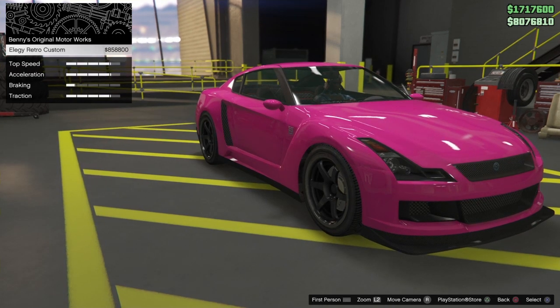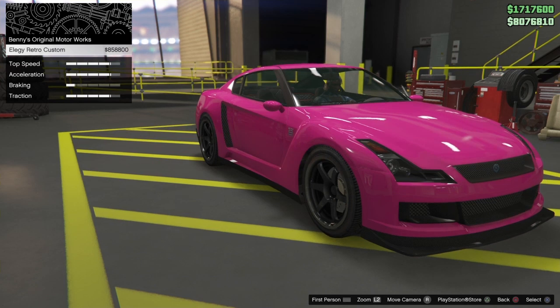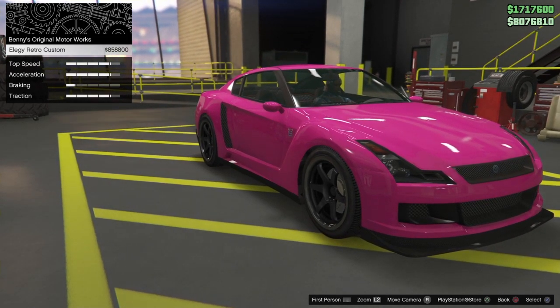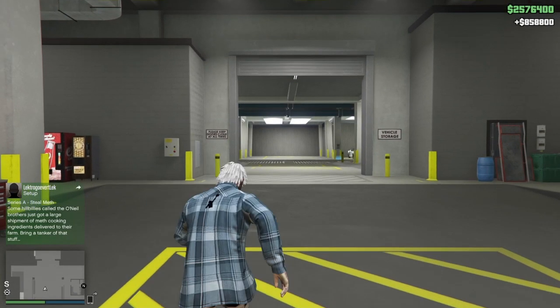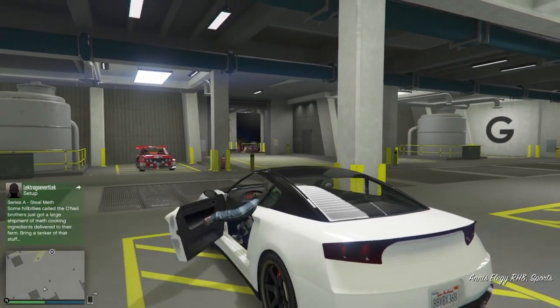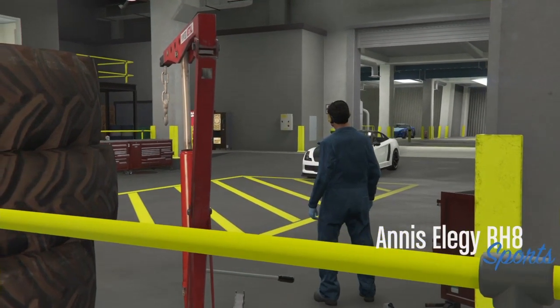Go to where it says Benny's Original Motorsports and hover over it for about five to ten seconds like I did. Once you do that, press the back button two times. You don't need to wait long at all — you could sit in this screen for two seconds — but I was a little cautious. Press back two times and then press X. You'll see the money on the right of your screen: 800K, usually 900K but mine might be glitched.